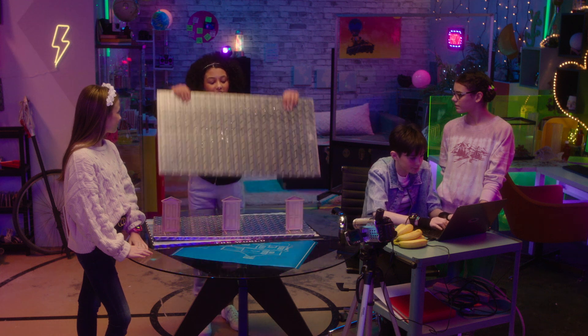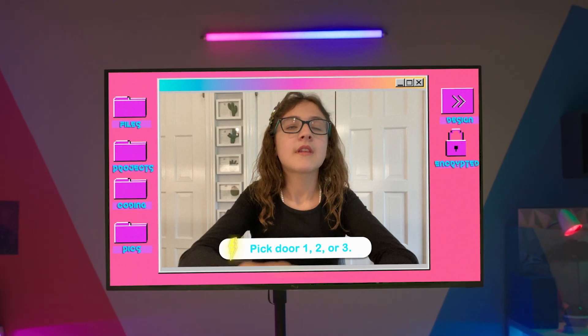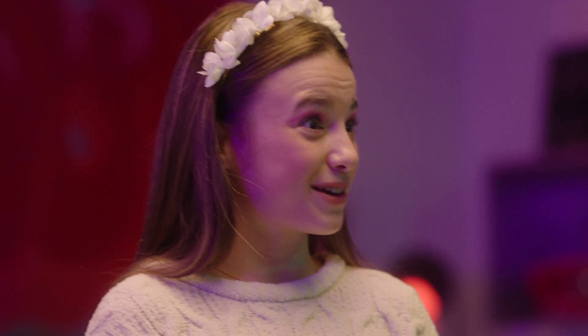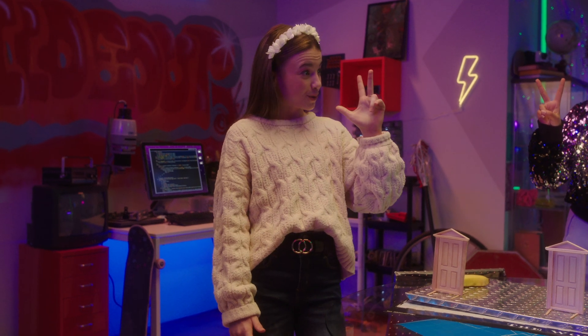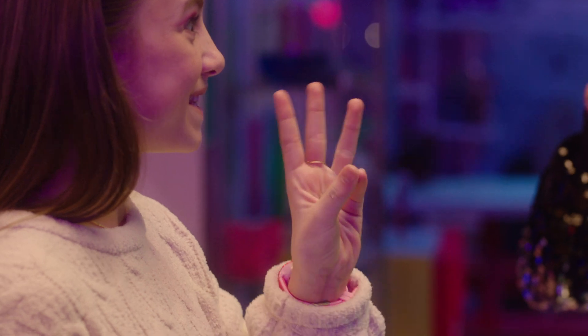Next, pick door one, two, or three. And FYI, this is how you sign one, two, three in ASL. Hold your palm so it faces out. One and two are the same, but for three you use your thumb. If you do a three like this, that means six.